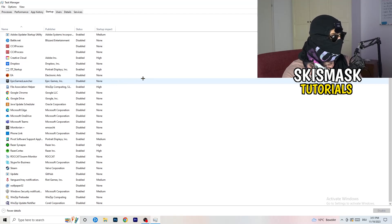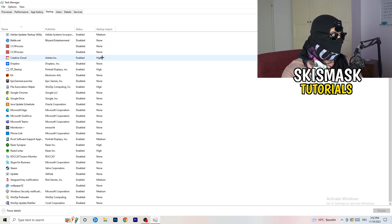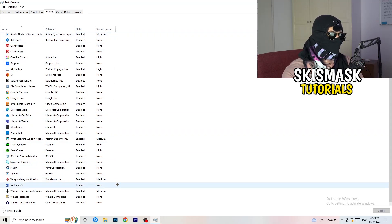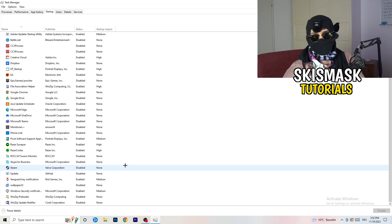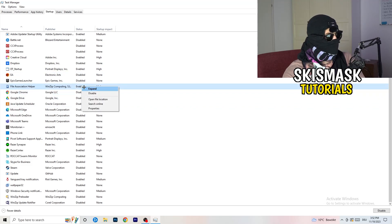Next, click on the Startup tab in Task Manager. I want you to disable every single program you don't want running in the background when you start your PC — basically everything besides Windows or essential system things. Having fewer applications running in the background reduces GPU and CPU usage. Right-click something that's enabled and simply click Disable.